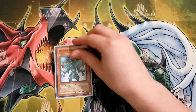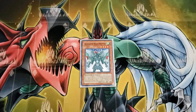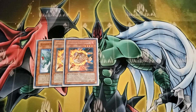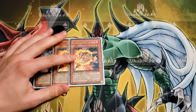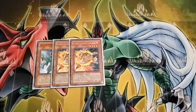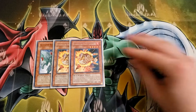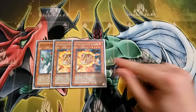Let's get into the Gladiator Beast count. We have the one Bestiari — of course it is at one during this format — and he is sort of the main fuel to go into Gyzarus. Following him up we have two Laquari. Laquari was always the main Gladiator Beast in the sense that it was 1800, being the strongest base-statted Glad. If you needed to run something over, Laquari was the most serviceable monster, and his effect boosting him to 2100 means he is usually just the strongest normal summon on the field.